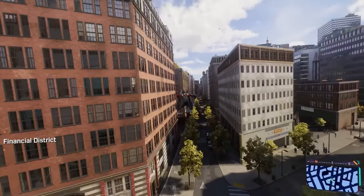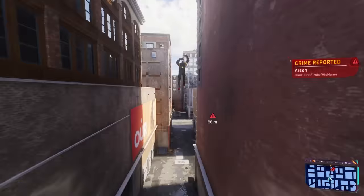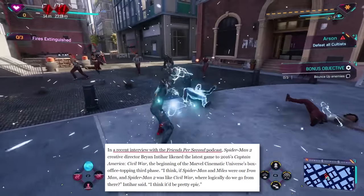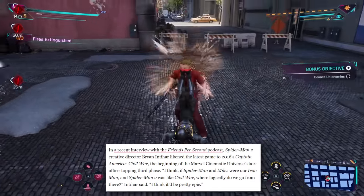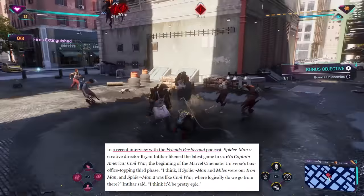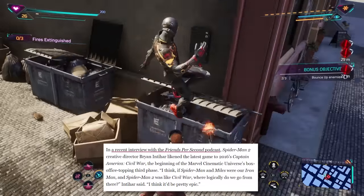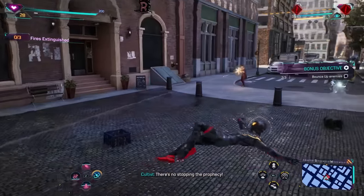Brian Intihar recently did an interview with the Friends Per Second podcast, and as transcribed by Kotaku, Spider-Man 2 creative director Brian Intihar likened the latest game to 2016's Captain America: Civil War — the beginning of the MCU's box office-topping third phase. He's quoted as saying: 'I think if Spider-Man and Miles Morales were our Iron Man, and Spider-Man 2 was like Civil War, where logically do we go from there? I think it'd be pretty epic.' I gotta be honest, I'm trying to decipher what exactly this analogy could mean.